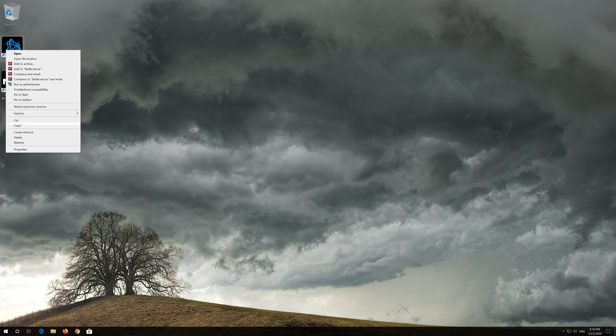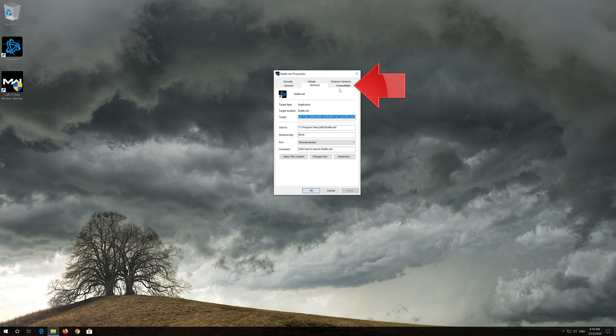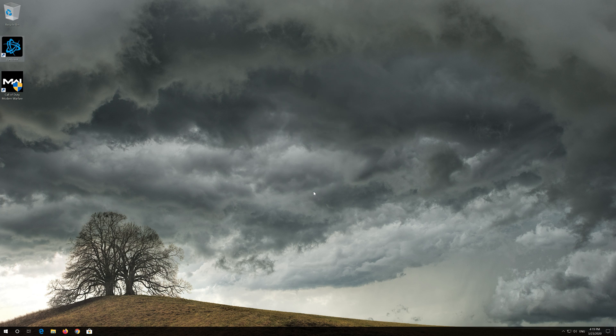If that didn't work, first right click your Battle.net launcher and select Properties. Open the Compatibility tab. Select Run this program as administrator. Press Apply and then OK. Now open your launcher.